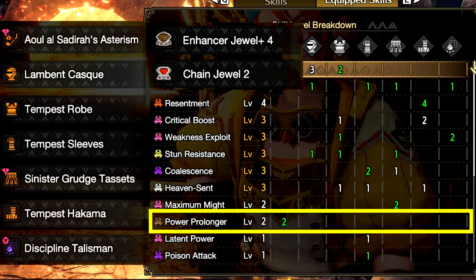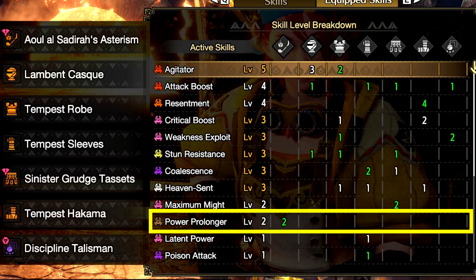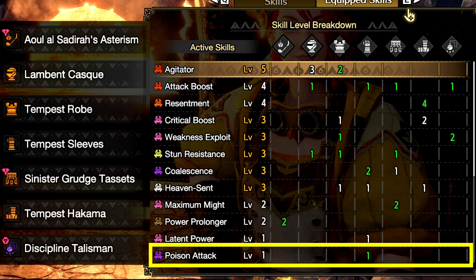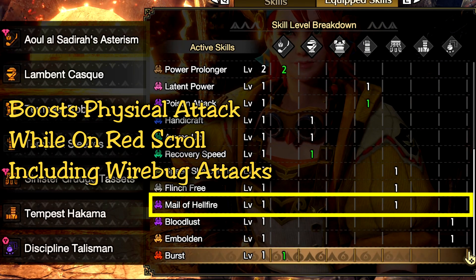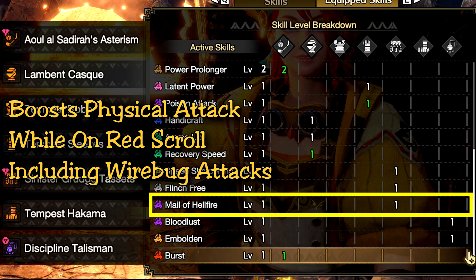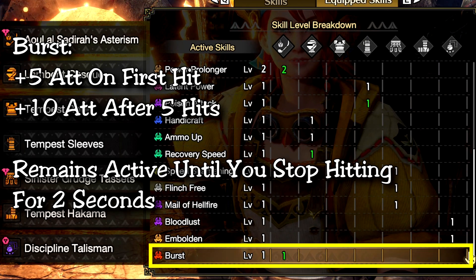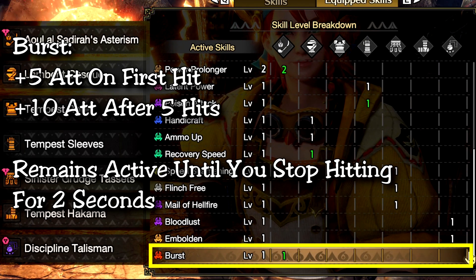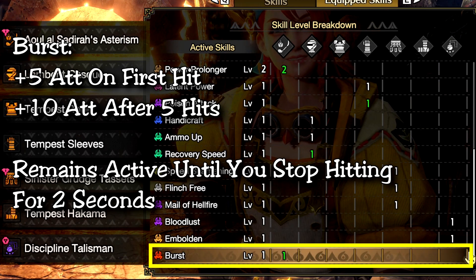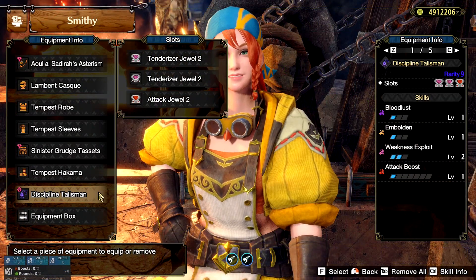I also have Power Prolonger 2 from a level 4 jewel — the Amatsu armor has so many level 4 slots that it's absolutely fantastic. I have one level 1 Poison Attack just to synergize with my current Lucent Narga blade which also has poison. Mail of Hellfire is present on the waist, granting extra physical attack damage when you are on the red scroll. I have a level 1 Burst skill on my weapon as well, which grants an extra attack after 5 hits on the monster — a very nice skill for ground Insect Glaive. For aerial Insect Glaive, especially if you're using Kinsect Slash, it may be a little more situational depending on how often you land attacks, but for ground Insect Glaive Burst is absolutely fantastic.